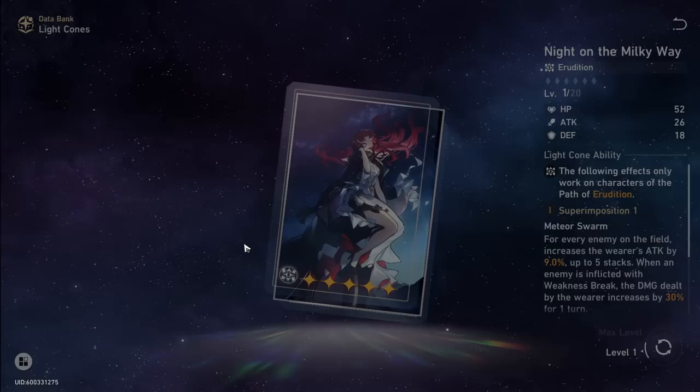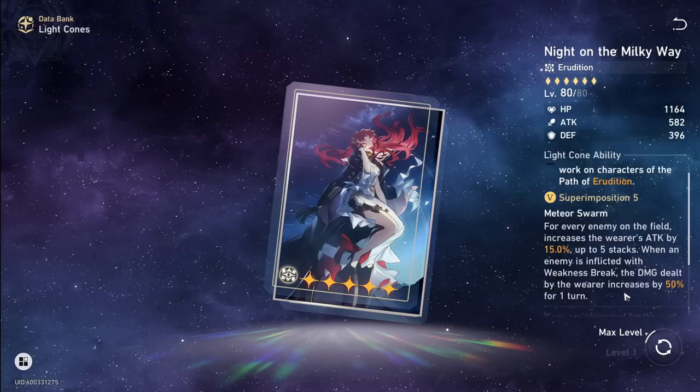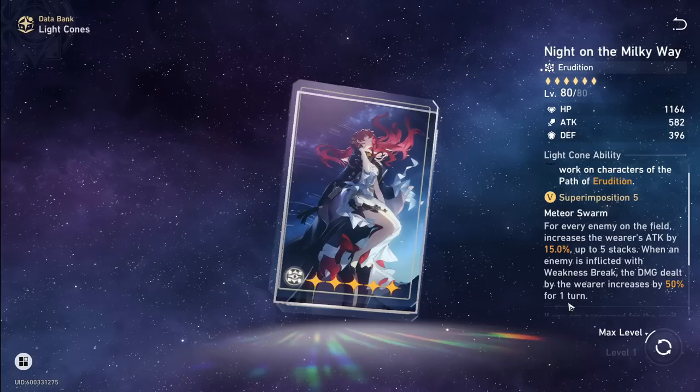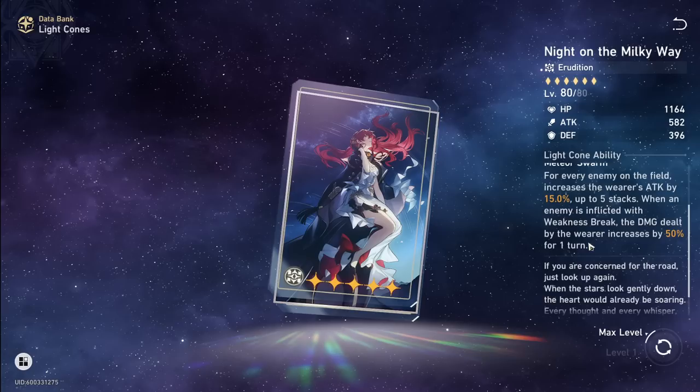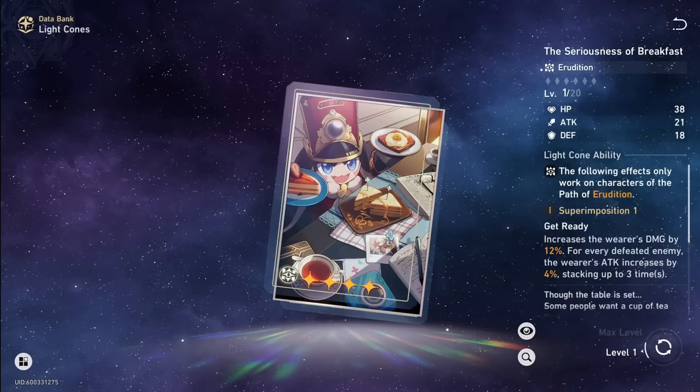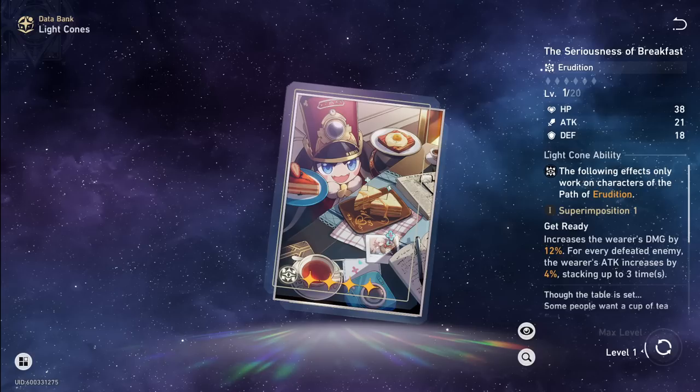So Birth of the Self at S5 with the below-half-HP condition will do a lot of damage, but Breakfast S5 is comparable. Night on the Milky Way is not a good light cone — it's tied to weakness break and single-turn damage boosts, and even with a quantum character it wouldn't be great. I feel bad for Himeko. Don't use it on Jing Yuan — Breakfast will just out-damage it specifically for him.